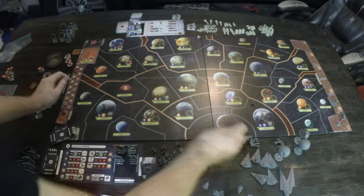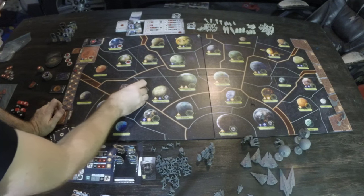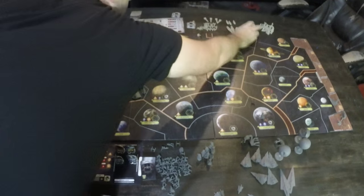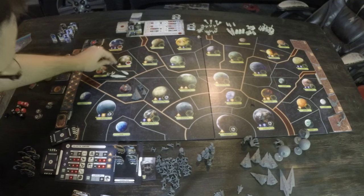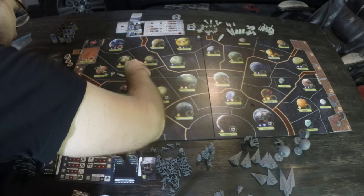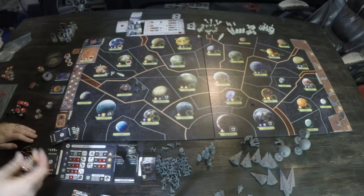Now let's talk about combat. I'll set up a small example. The Imperials have a couple TIE Fighters and a Gozanti in space, with some ground troops. The Rebels have an X-Wing, Y-Wing, and Rebel Transport. Whoever initiates combat assigns a leader to the system. I'll use Vader. If the Rebel player doesn't have a leader there, they can put one in — let's put Dodonna in for his bonuses.